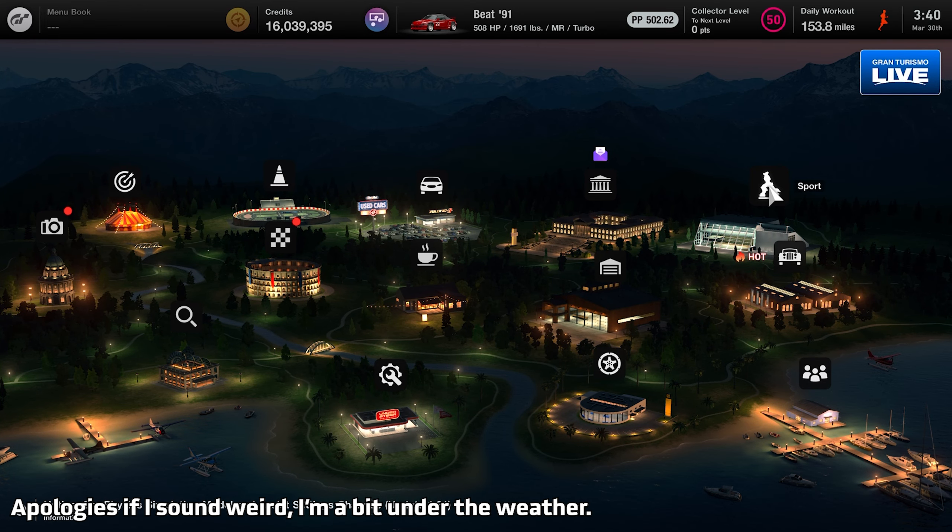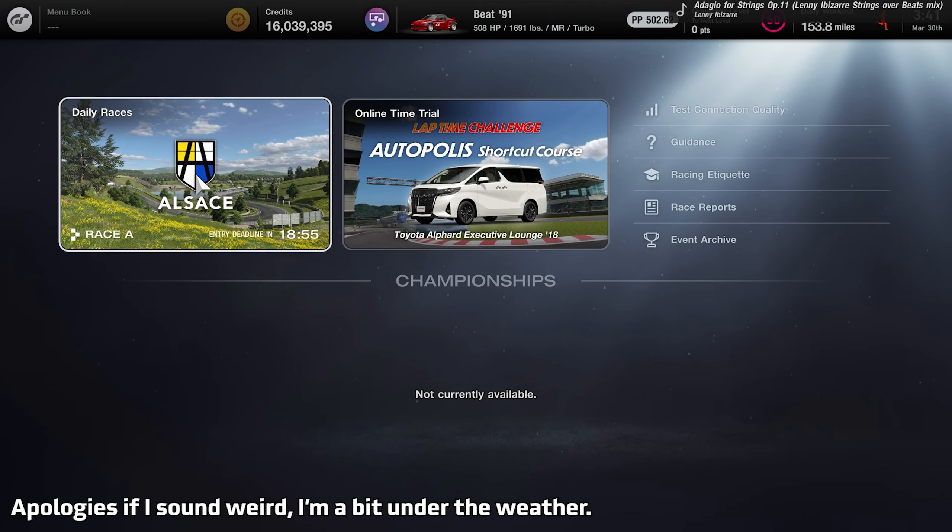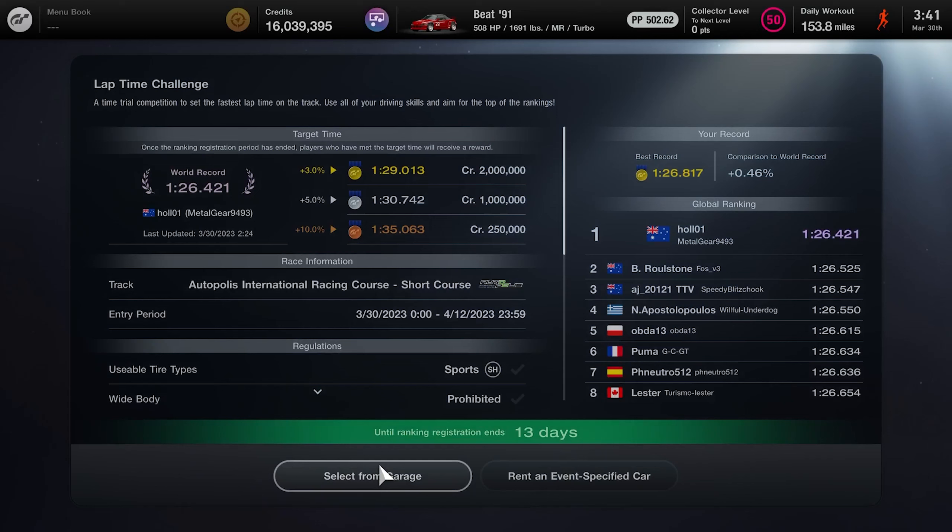To access this lap time challenge, you're going over to sport mode. Make sure you have menu book number nine completed, and you'll see the lap time challenge hanging out in front of you towards the middle of the screen. Go ahead and click on that.